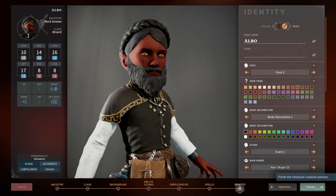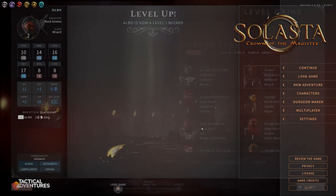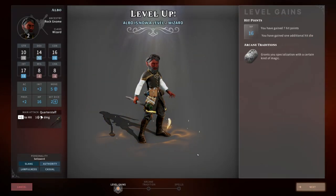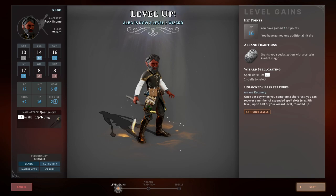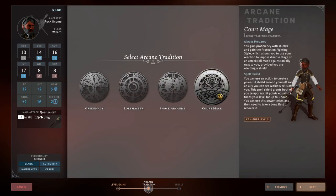We're going to give ourselves a name — Albo — and now show you how to get Albo up to level 16. Level 2 is where we get our Arcane Tradition, and this is where we're going to pick the Court Mage. What makes them so powerful is they get proficiency with shields and they gain the Protection Fighting Style. Don't use the Protection Fighting Style though, because you have to use a reaction for it, and you want to save your reaction for your Shield spell.